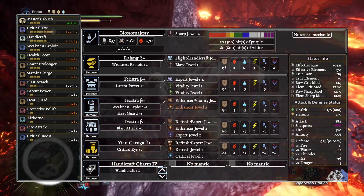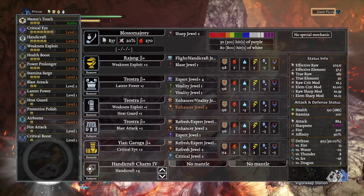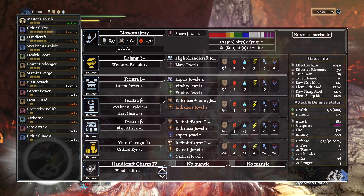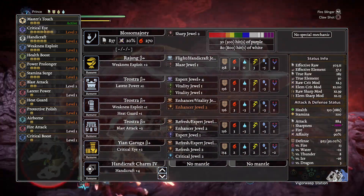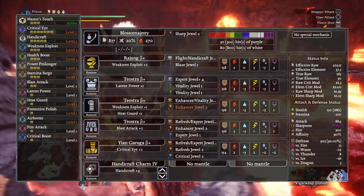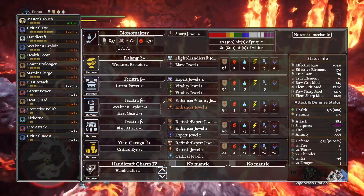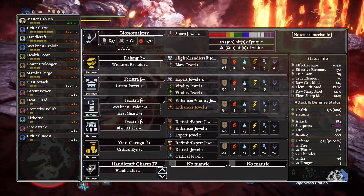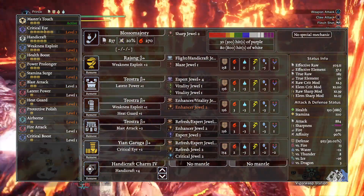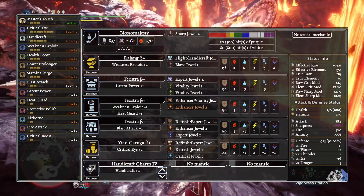The head is the Golden Headdress Beta. The chest, arms, and waist come from Teostra's Master Rank armor — these are all beta pieces. And the legs are the Garuga Greaves Beta. Your charm is the Handicraft Charm 4. You're not going to see the Rajang headpiece in these clips because I felt like it kind of clashed with the overall look, so I'm using layered armor.